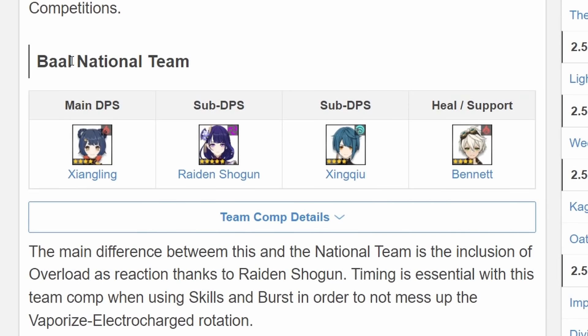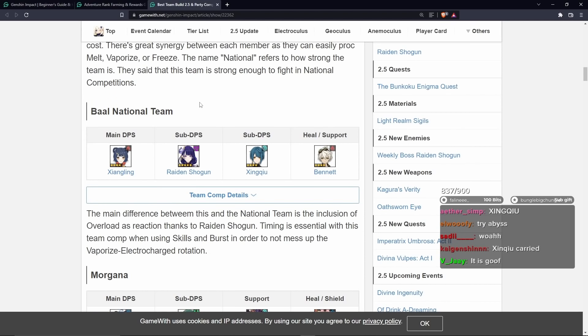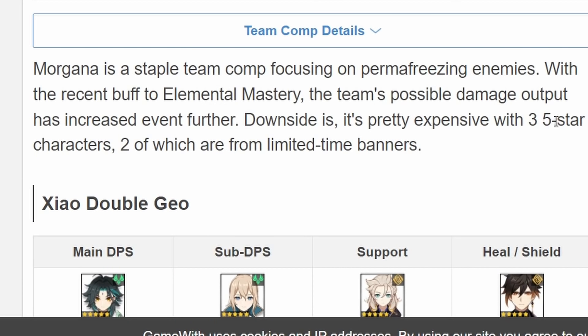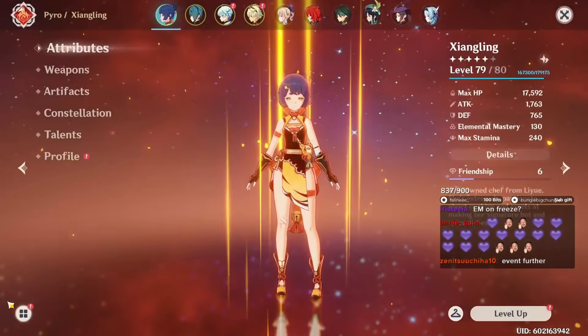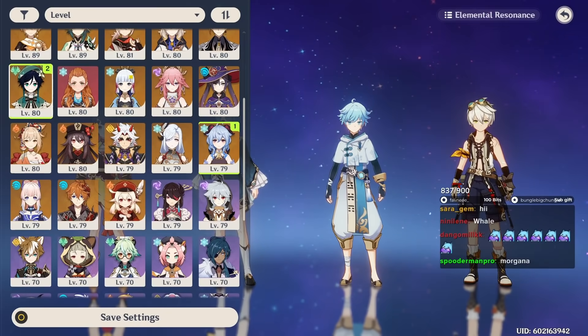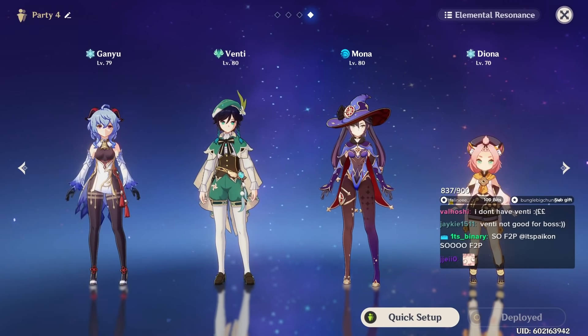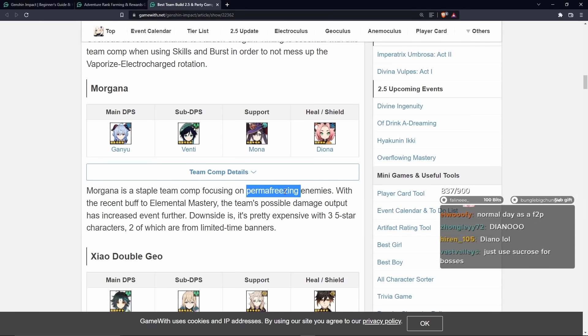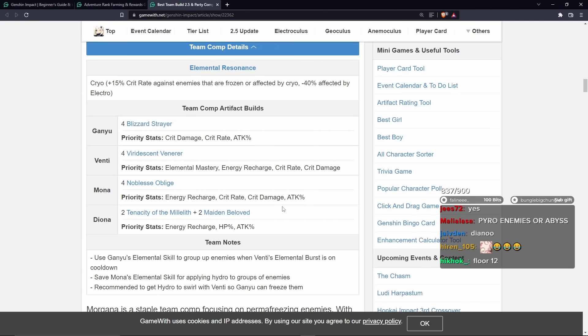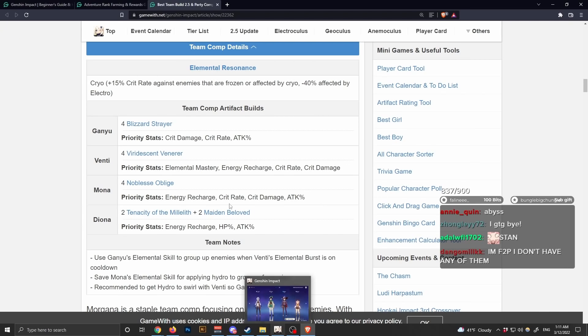We'll try a couple more team comps - Ball national team. This is literally just swap Chongyun out. Morgana. It's pretty expensive with three five-star characters, two of which are from limited time banners. Luckily my account is bugged so I have all of it. Let's set up our team: Ganyu, Venti, Mona, and Diona. What do I even test this on? You can't freeze bosses - what are you supposed to test this on? Abyss? I guess we can try Abyss. Let's see the artifacts: four-piece Blizzard, four-piece Viridescent, four-piece Noblesse, two-piece Tenacity.